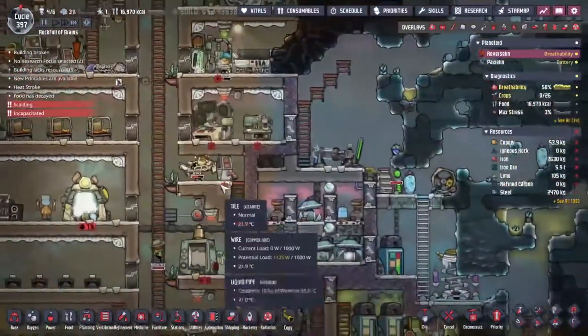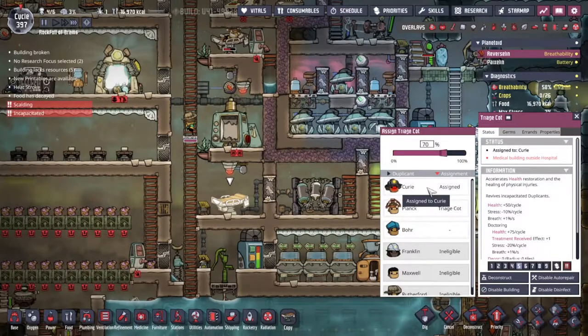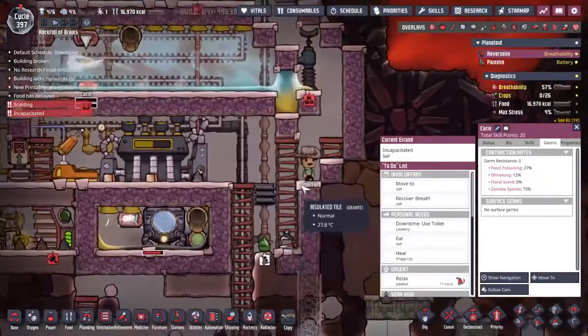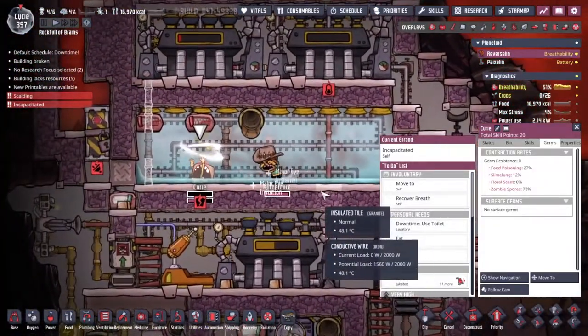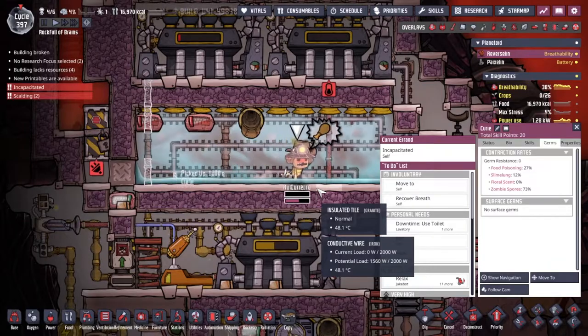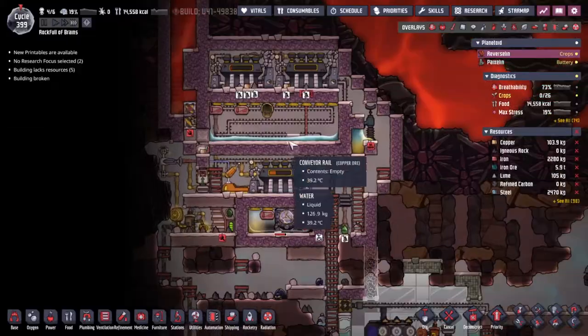That was kind of expected but we've got an open triage cot here. Rutherford is on his way to grab her - I sure hope he has enough health to get in there. Nail-biting stuff. I really need to look after my duplicates a little bit better, but we're working with lava - I really should have set some exosuits up.